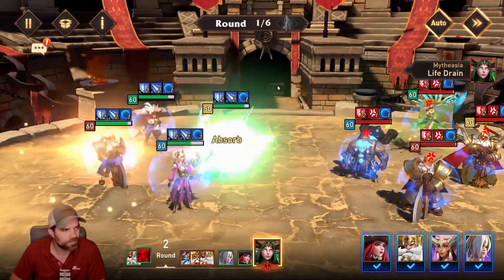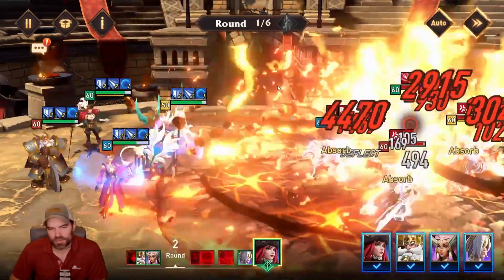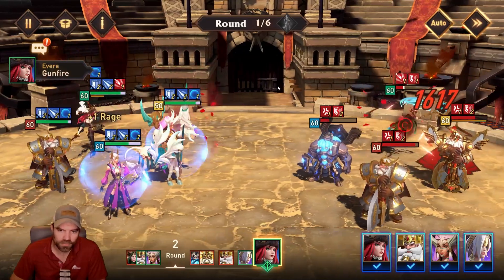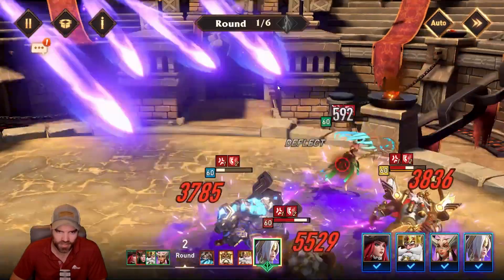All right, Brand's buffing. Let's see how tanky the enemy team is — it's hit or miss. Some people are built really well and some people are built really bad. This Mai the Asia is very weak, not very tanky. But I still want to focus her because I don't want any resurrections happening — that's not good.